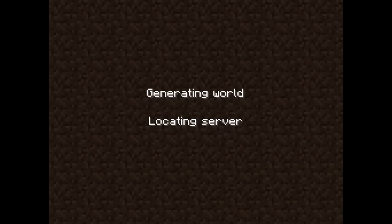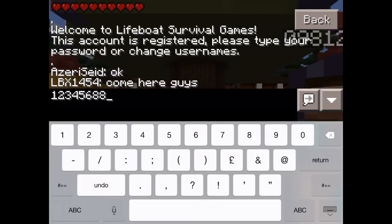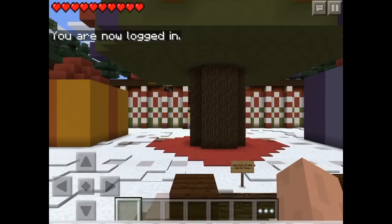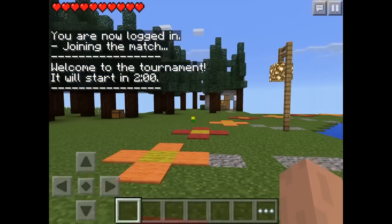Go back, click on Lifeboat and it will put us into the game. It will then ask you to register a password. You input your password. Then you can run about, join games, jump into the portal behind you to automatically join a match. And there we go, we're in a match.